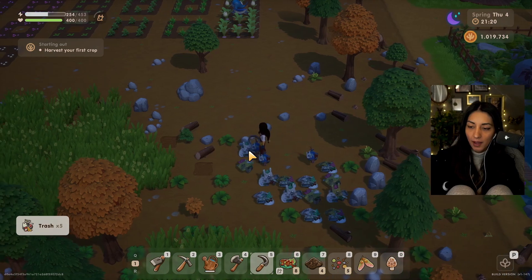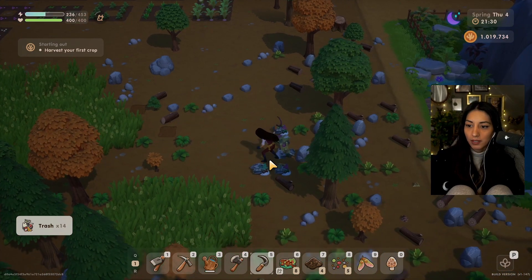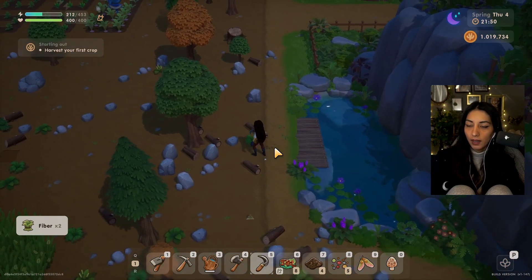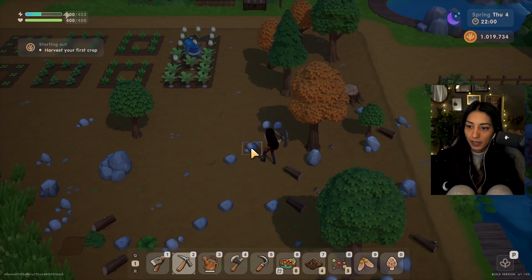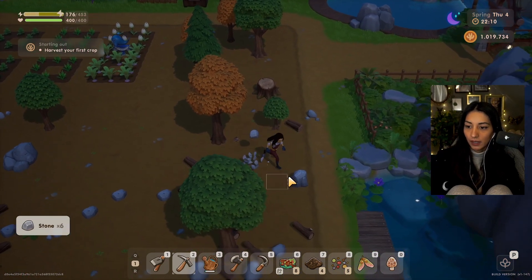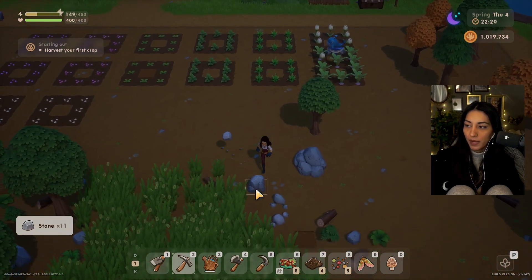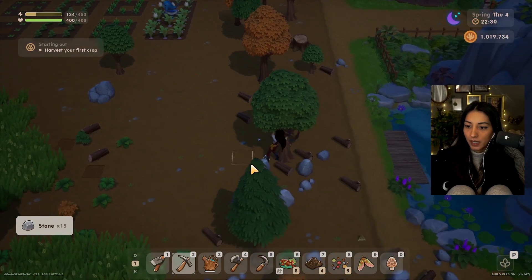It took me about 90 hours before the beta came out, and I think 60 of those hours were getting my farm how I liked it — without much money, basically very broke. Now I have money from my previous save and it's somewhat faster, but I don't really see a difference. I started at around a million and I'm still at the million — I haven't gained much money as of now.